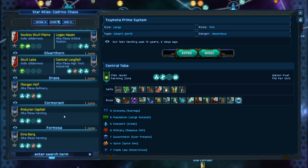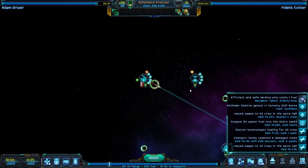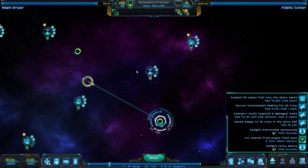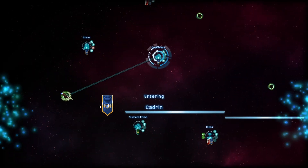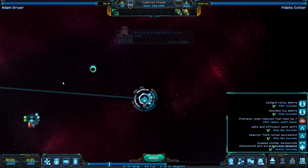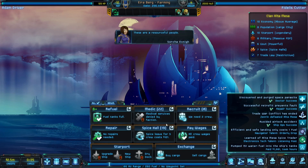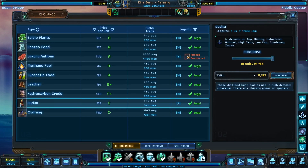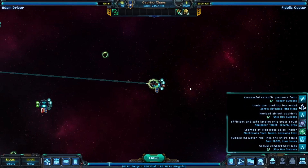Who were we at? Formosa or whatever it was called. Let's navigate. There seems to be a bunch of vodka in that system and we apparently have the right trade permit. Formosa - they were the last system we stopped at. We just need 12. Buy cargo - how much vodka you got? 18 units. I only need 12. Excellent. It's an ocean of vodka - awesome.